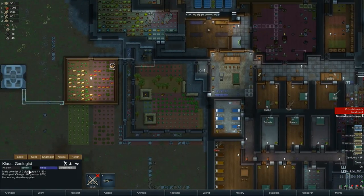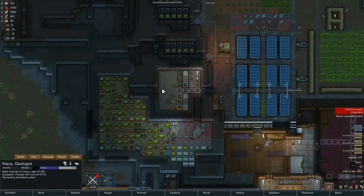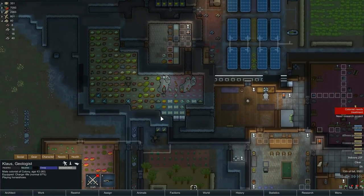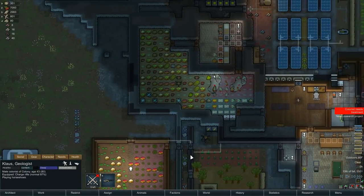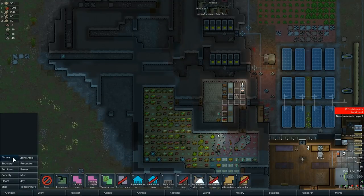Klaus is off harvesting strawberries. Good. We're actually getting quite full, enough that I think I want to fire up a second cook. We're getting full of meals too. We're in fall, we're about to end our growing season. So really, what we need is a little bit more refrigerator. That's probably a better answer.